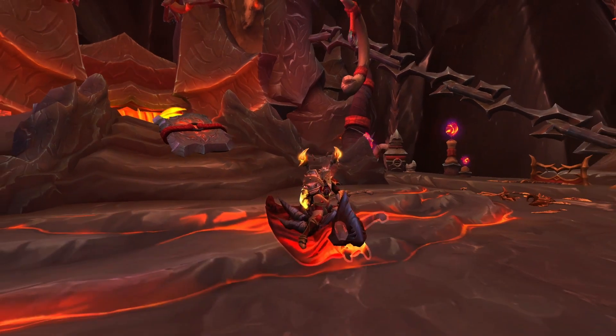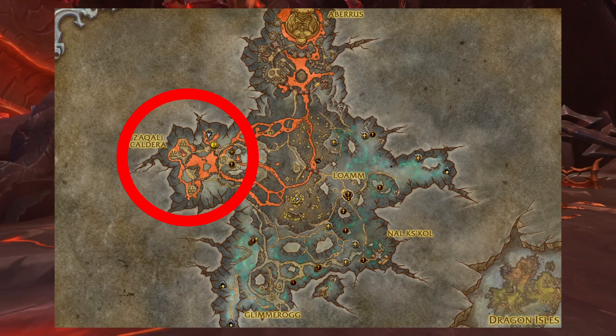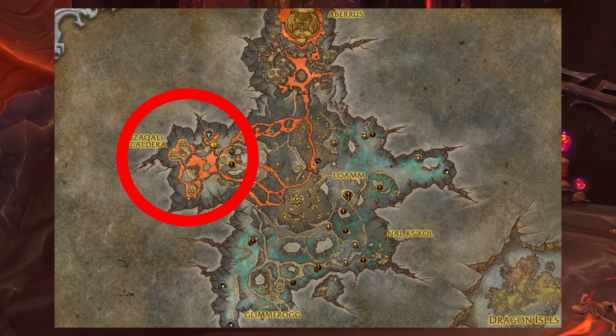First thing you want to do is head to the Serala Cabins and to this area right here, the Sakali Caldera. The treasure is located in this area.